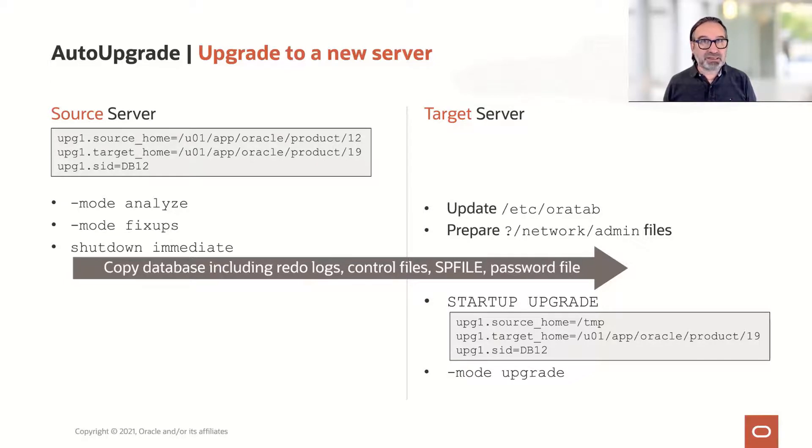You specify the ESID, then you run mode analyze, mode fix-ups, and shut down immediate. You copy everything over. On the target server, you update /etc/oratab and prepare your network admin files. Then you start up your database in upgrade mode once everything is received, including the SP file and password file.